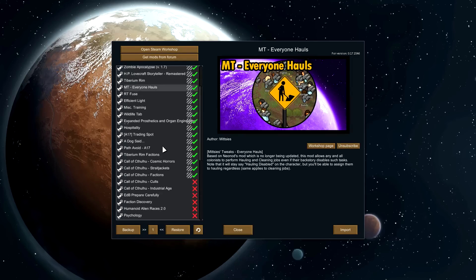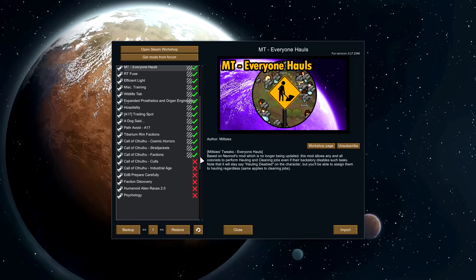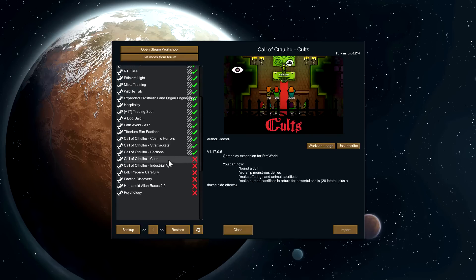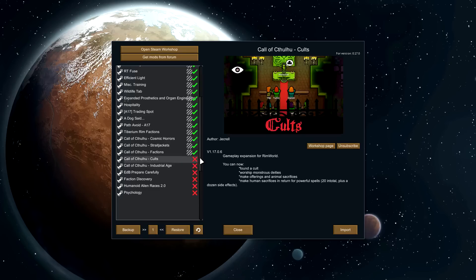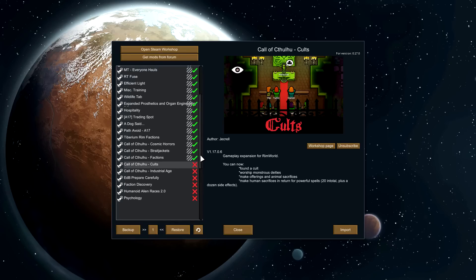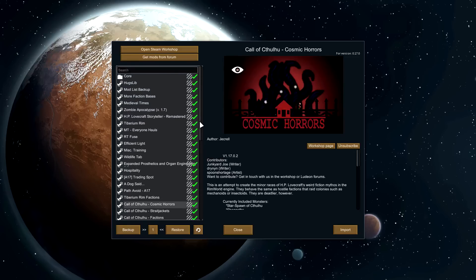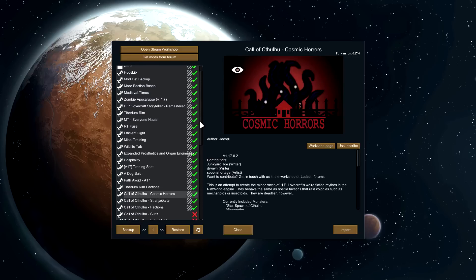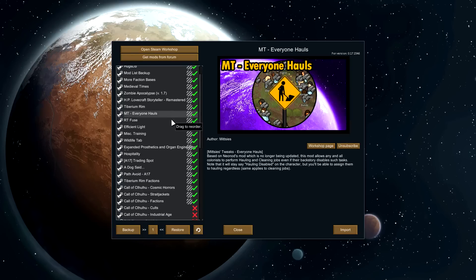The order is a bit strange. I've been messing with it because the Call of Cthulhu mods — I was trying to figure out which ones work and which ones don't. Cults doesn't let the world load; Industrial Age doesn't let the world load either — it just generates the world but goes back to the generation menu without showing it, so I'm assuming it silently crashes. Neither of these mods allow it to work. Cults throws up an absolute load of errors on game launch. So we're just rocking Factions, Straitjackets, and Cosmic Horrors. I tried moving them around in the mod listing, that's why things are in disarray, but if it's an issue I'll resort them. Everyone Hauls — there's no reason not to.